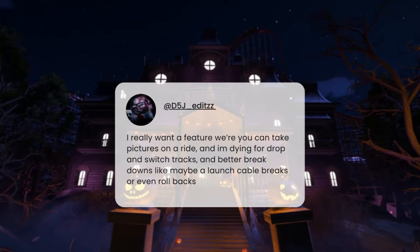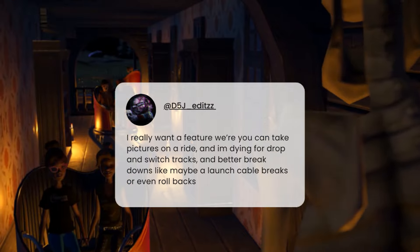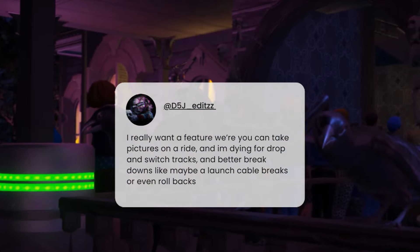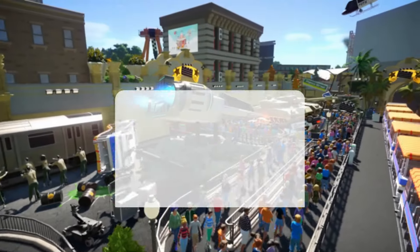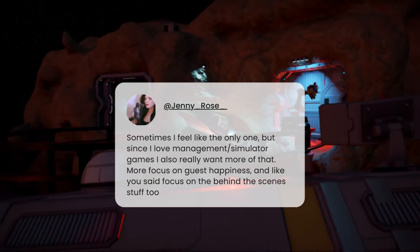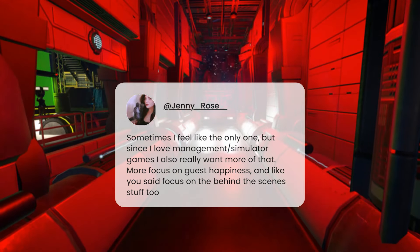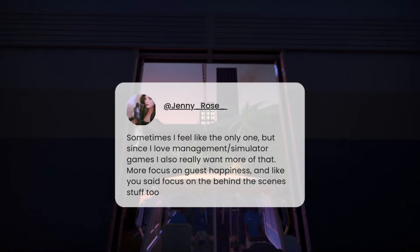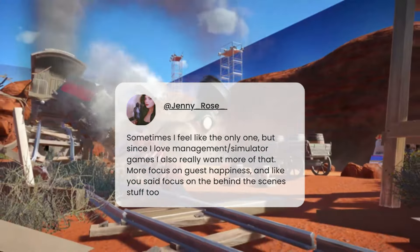D5J says they really want a feature where you can take pictures on a ride, and they're dying for drop and switch tracks and better breakdowns — like maybe a launch cable breaks or even rollbacks. Whether we see anything like that in sandbox I doubt it, but to add more realism into the campaign mode, stuff like that would be quite cool. Jenny Rose says she really wants more management focus — more focus on guest happiness and behind-the-scenes stuff. I'd love to see recycling plants, distribution centres, better staff rooms — stuff like that would be excellent.